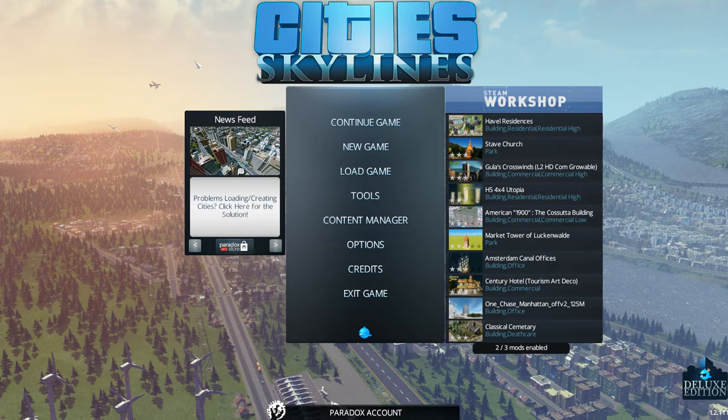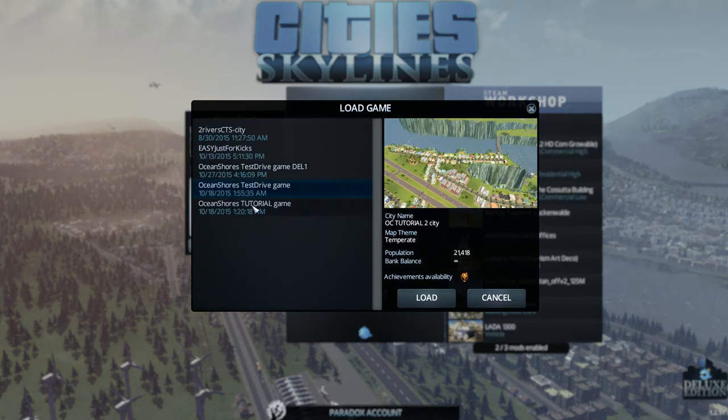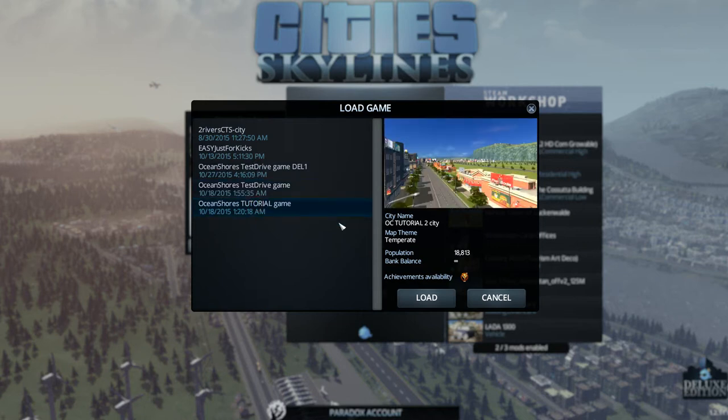Hi there, welcome to Cities Skylines tutorials for beginners. Tutorial number 33 — today we're going to learn to move city services, specifically the school. We're also going to learn to name our crematoriums and I'll show you why, and we'll do a little traffic relief. Go to load game, load your tutorial game, and click load.